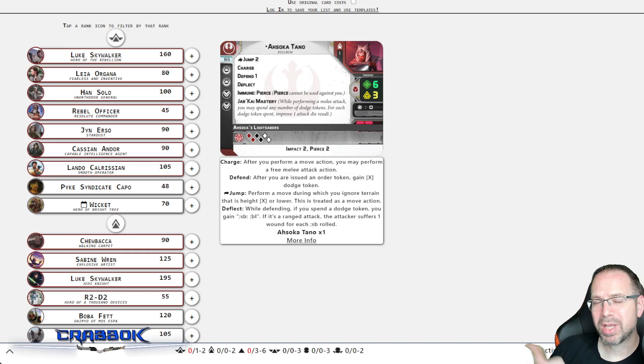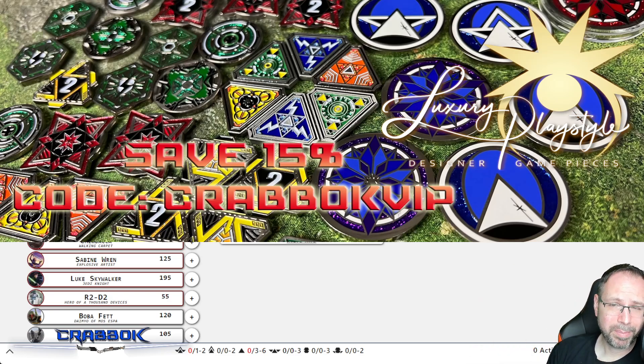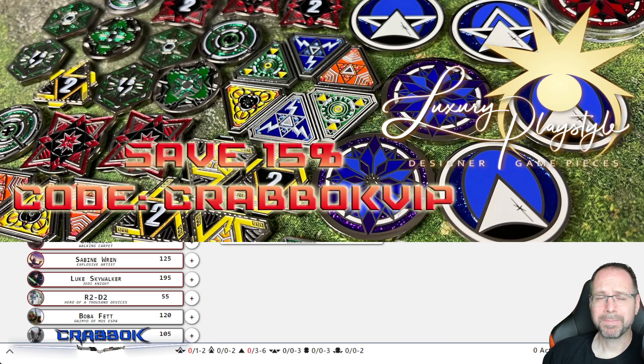If you guys are new here to the channel, we do giveaways all the time. You just have to be a subscriber and leave a comment on this or one of my videos in order to enter to win. I want to thank today's sponsor, Luxury Playstyle. Father's Day is just around the corner, folks. Get yourself some awesome full metal tokens compatible with Star Wars Legion, as well as tokens compatible with other games like X-Wing or Magic the Gathering. These are full metal, double-sided, amazing tokens. Head over to luxuryplaystyle.com and check them out. Use code CRABOGVIP to save 15%. Also let your tournament organizers and stores know these make great prize support.